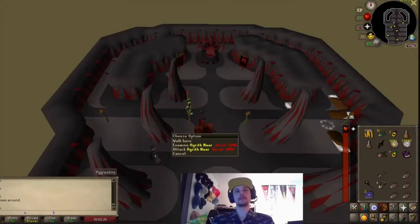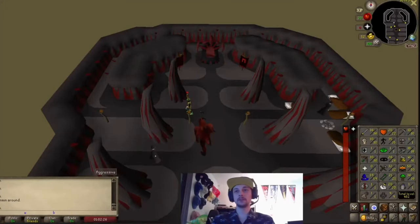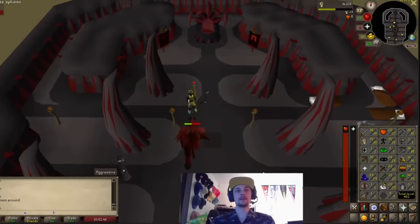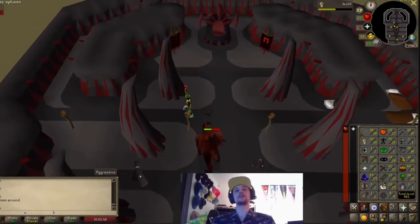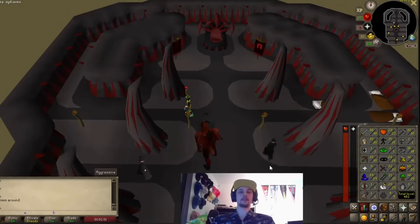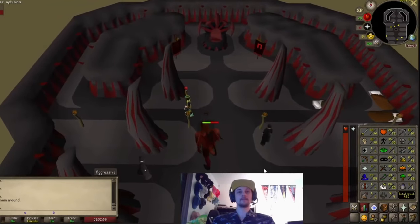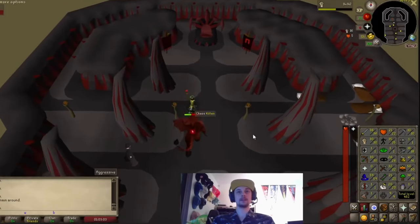Here's the Shadow of the Storm safe spot for low levels and pures. I have very low stats on this account, so the level 100 demon is pretty tough, but the boss fight will start right here. What you need to do is instantly run north and then west behind this torch. As long as you're behind this torch you can hit him and then run back — he won't be able to hit you. Just wait for his health bar to disappear and then hit again. Just click back on the tile right behind that torch as soon as you see the XP drop.